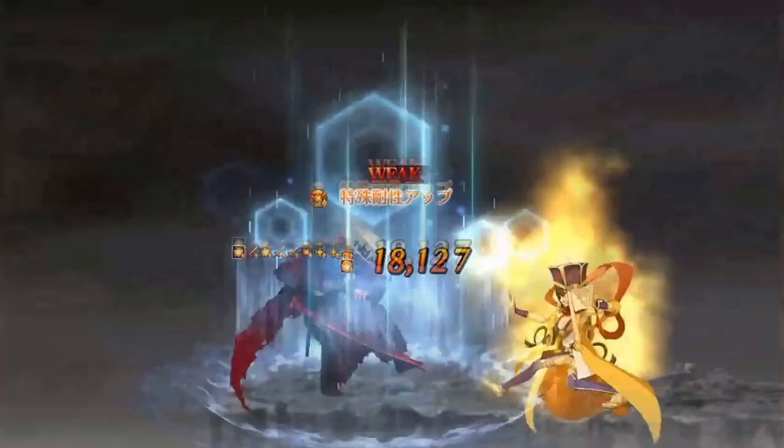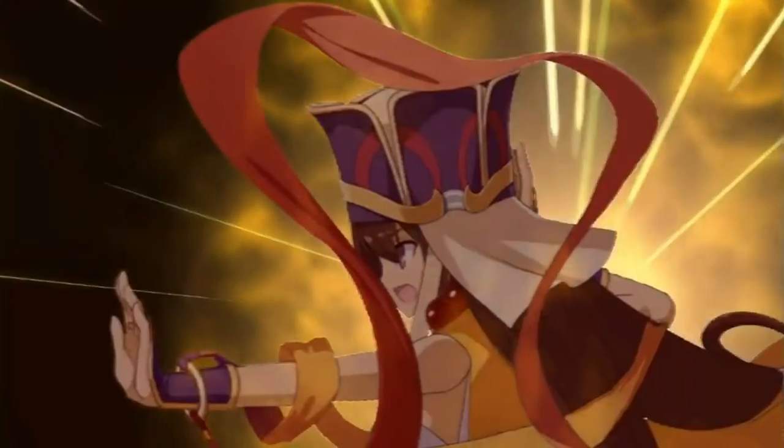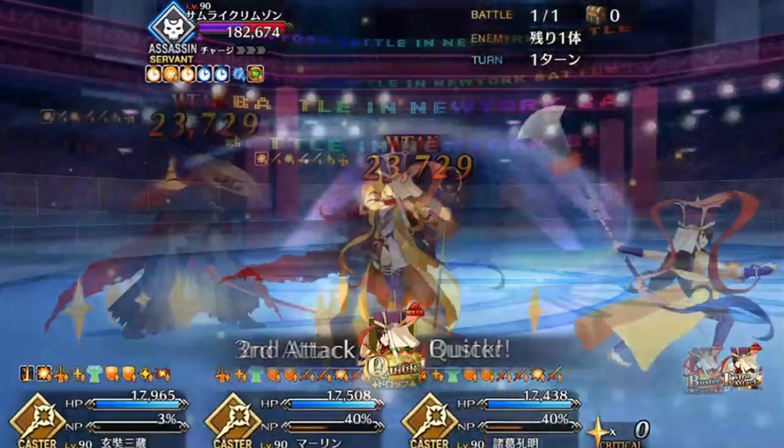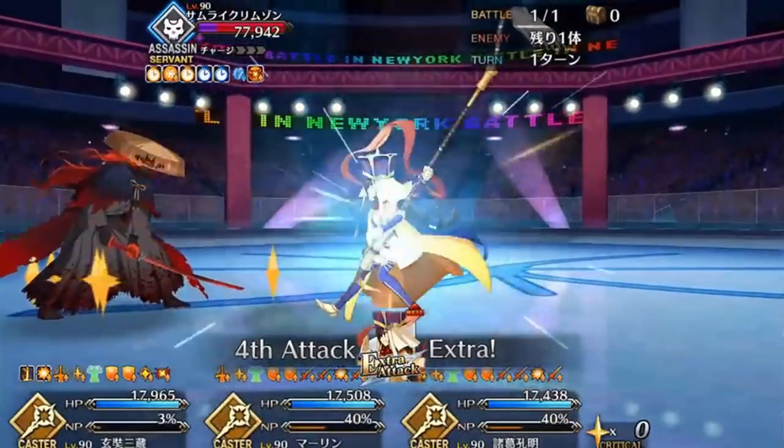Fino here with a guide for the Gilfest exhibition quest where you fight Izo. He's the only enemy but he's got a beefy 1.2 million health on his second bar. That and he has a reactive resistance buff that changes depending on what you hit him with.